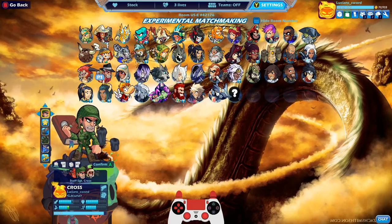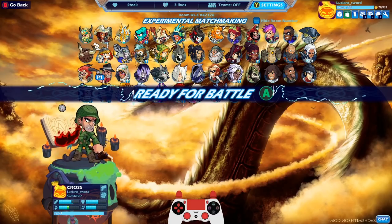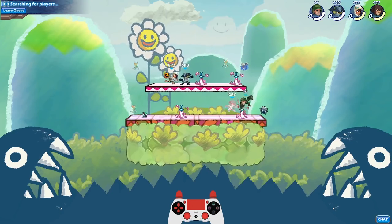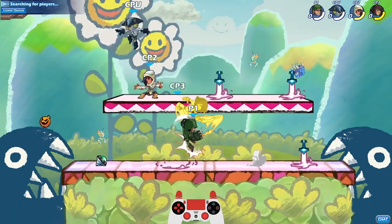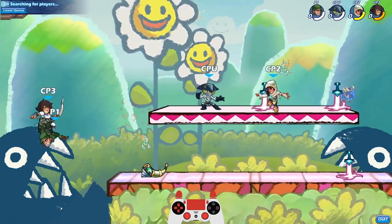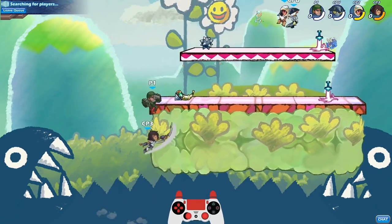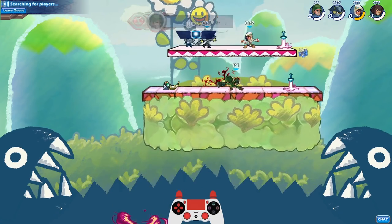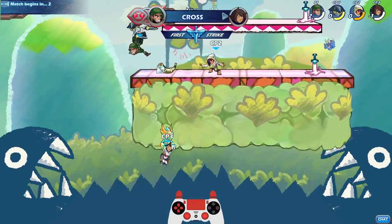Let's go ahead and do Staff Sergeant Cross. I've actually really been enjoying the new Call of Duty Modern Warfare, and that's what this skin reminds me of. Oh, this is the map that I tried to show you guys the last time I did a Brawl video a couple days ago, but the background wasn't working. Some of you guessed correctly — it is from Yoshi's Highland. I love that game. Used to play it when I was a kid.